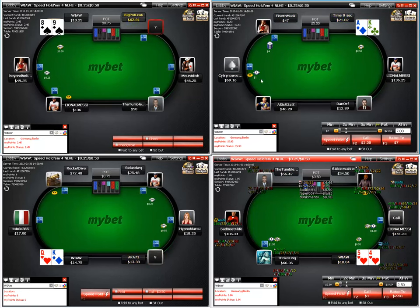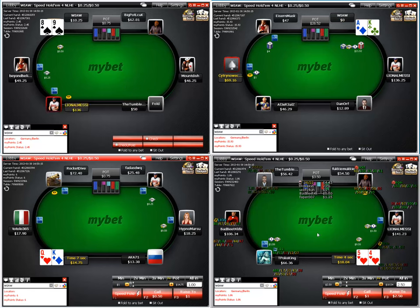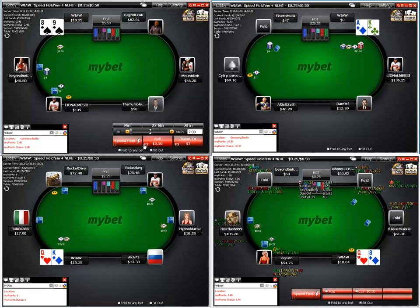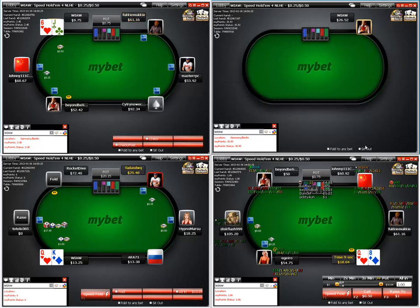Here we go — squeeze, min-raise, re-raise. We've got ace-king — this one's for you. Good to be the king. One very concrete example in real time. Same situation with 8-9 — we fold it, and they actually took that down. Excellent — and we're over the 25 mark.